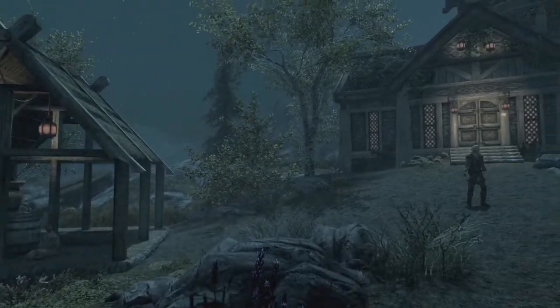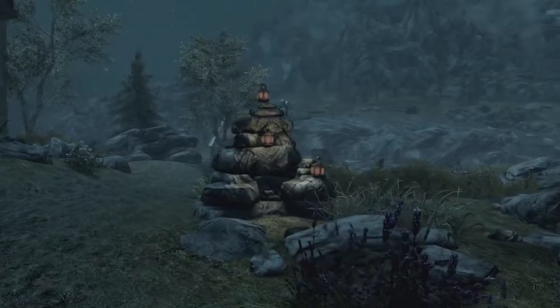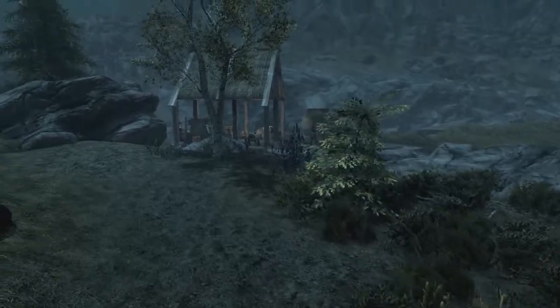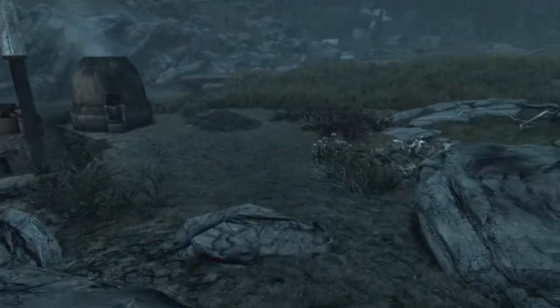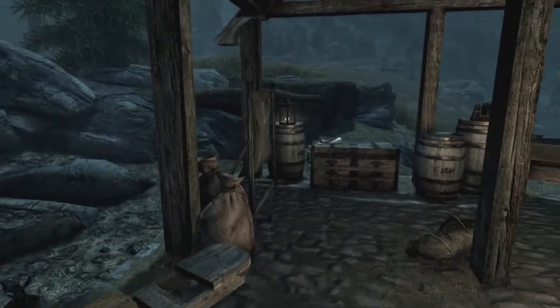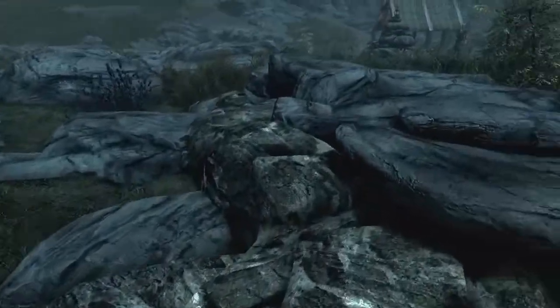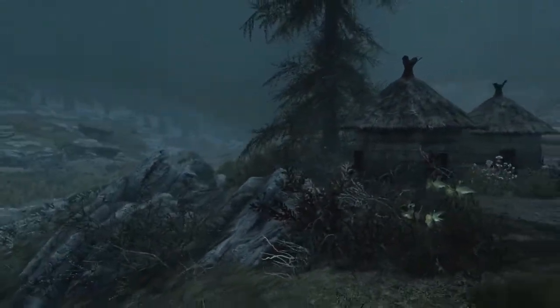Starting off our list, we have the quaint little house of Tundra Homestead. Found in the northern plains of Whiterun, the area surrounding this player home is mostly farmland and ranches, which really leans into the whole design of the house. You are able to acquire Tundra Homestead by purchasing the deed from the steward of Whiterun for 7,500 gold. The property includes a grindstone, workbench, smelter, tanning rack, anvil, beehives, and a farm.